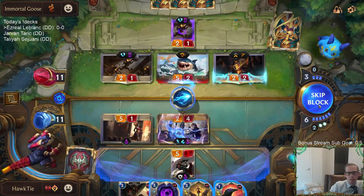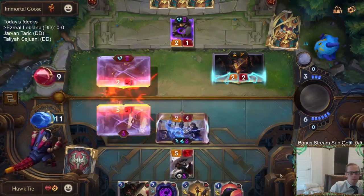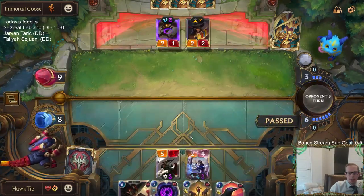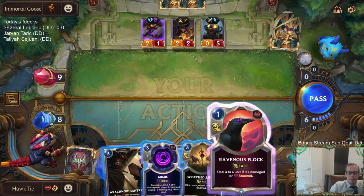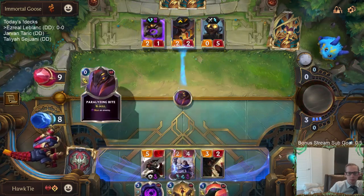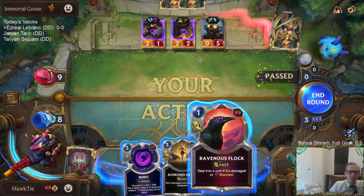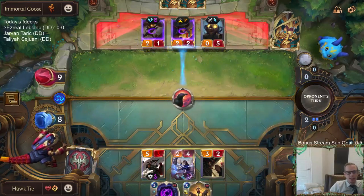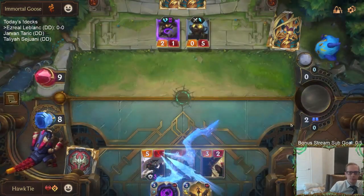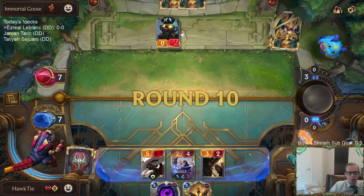I go to eight. This thing will just die at end of turn since I stunned it. Maybe I should have done that with the Sentry, but I want Ezreal in play. There are a lot of options here and I'm not very confident in exactly what I'm doing. I haven't set myself up well to use these two cards particularly well.